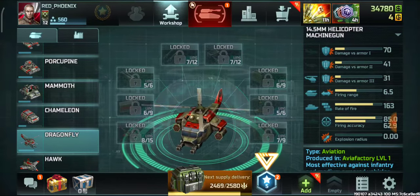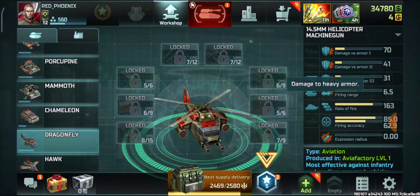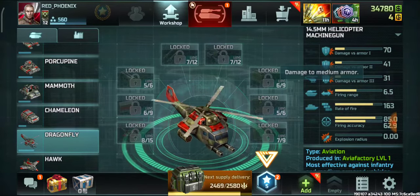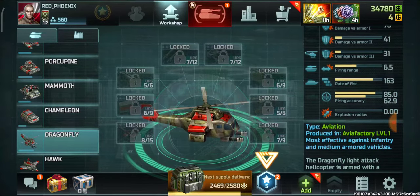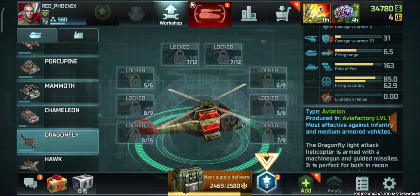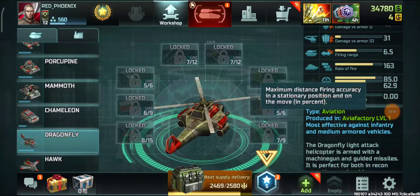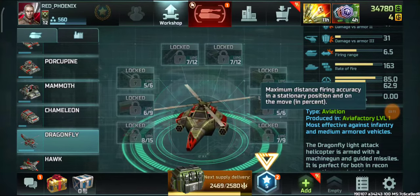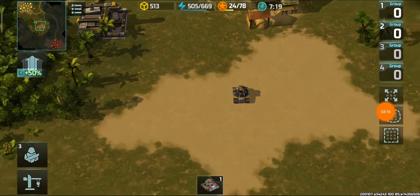The Dragonfly's machine gun has 70, 41, and 31 damage against light, medium, and heavy armor. The firing range is 6.5 and rate of fire is 163 — that's good. Firing accuracy is good on stationary mode but is reduced greatly on the move.